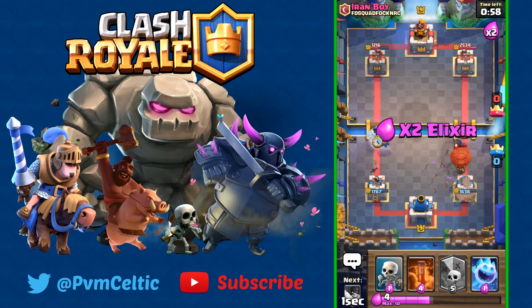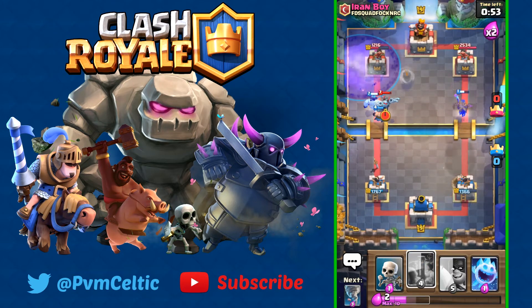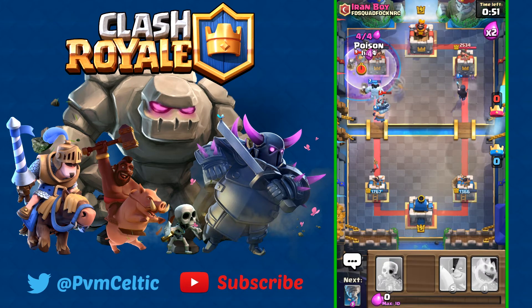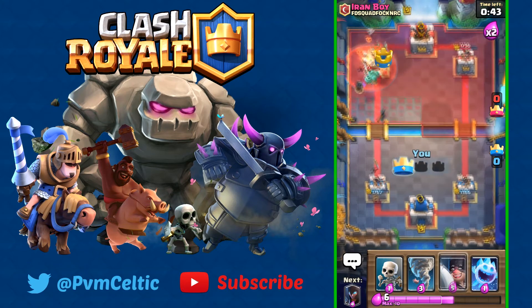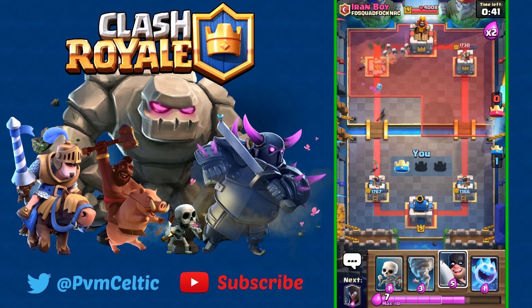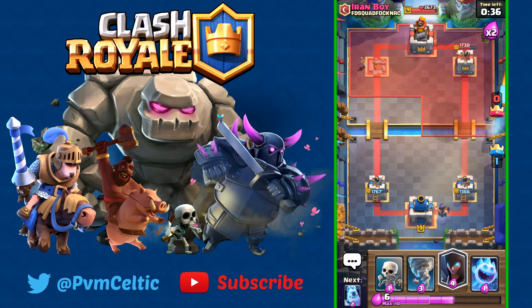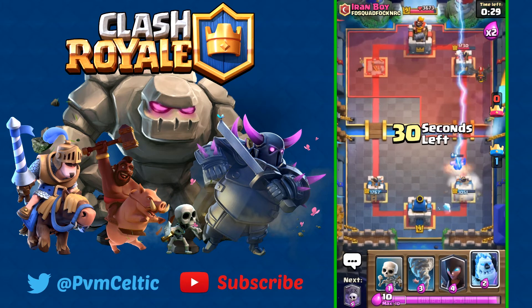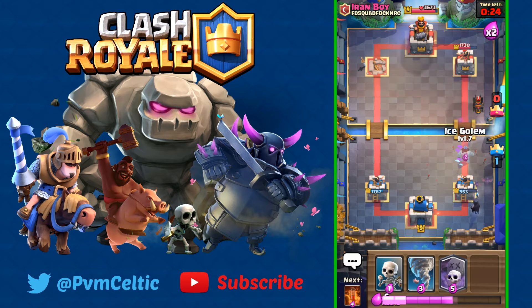It doesn't seem like it'll do much so we're going with Graveyard and Poison again. We've got our tank and Ice Golem — let's do some damage. That tower is down — easy money! Going for the other side now. He's trying to hide the Lava Hound on the timer in double Elixir. He just used Lightning, so now I can put my Night Witch all the way down.